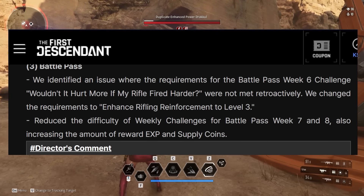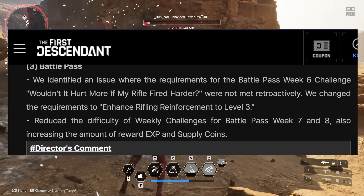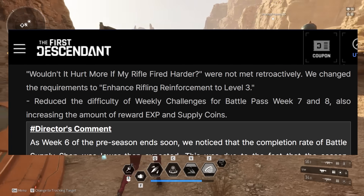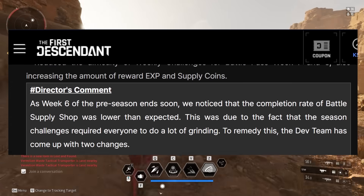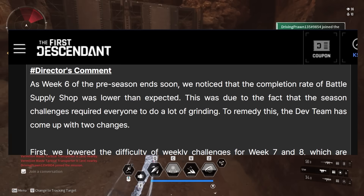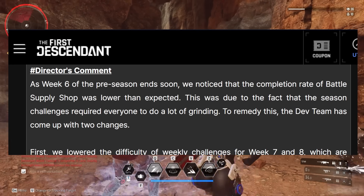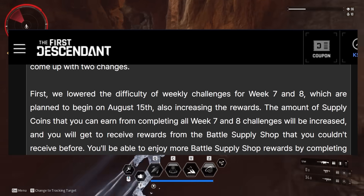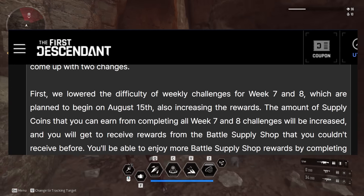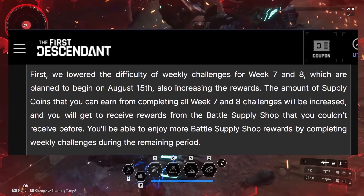For the Battle Pass, they identified an issue where the requirements for the Battle Pass Week 6 Challenge weren't met retroactively. They changed the requirements to enhanced rifling reinforcements to Level 3. They also reduced the difficulty of weekly challenges for Battle Pass Week 7 and 8, also increasing the amount of reward experience and supply coins. The completion rate of Battle Supply Shop was lower than expected due to season challenges requiring a lot of grinding. The dev team lowered the difficulty of weekly challenges for Week 7 and 8, planned to begin on August 15th, and increased the rewards.